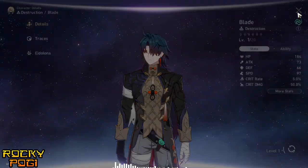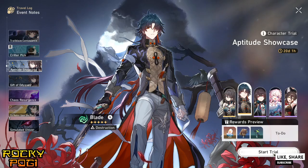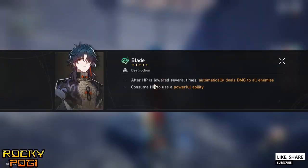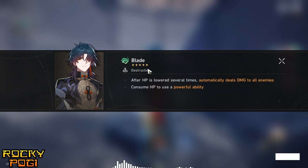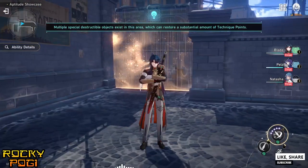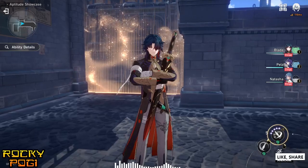Let's go to the trial. Blade is a five-star wind Destruction path character. After each piece is lowered several times, he automatically deals damage to all enemies, and consumes HP to use a powerful ability.